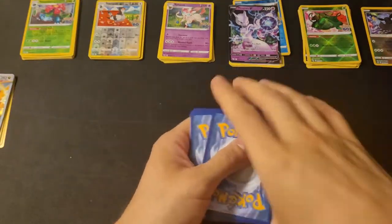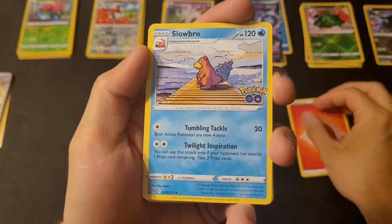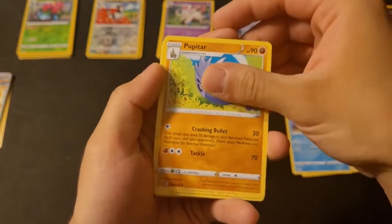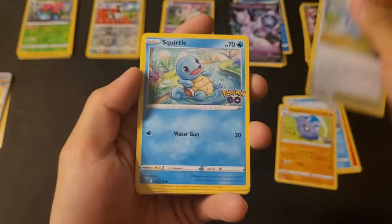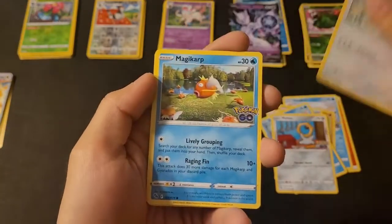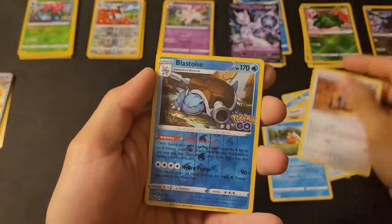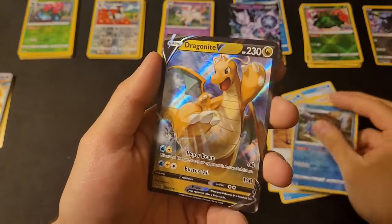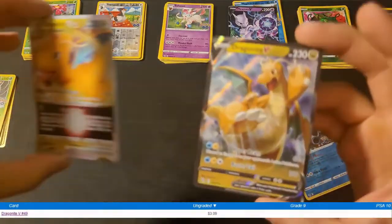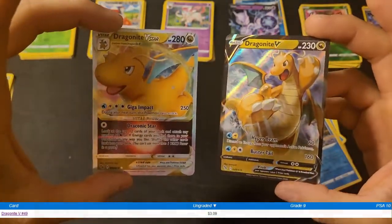This is the last pack — let's see if we get another Radiant or a Radiant Charizard since we're seeing fire. Slowbro, we have so many Slowpokes. Pupitar, Pokéstop, Squirtle, Moltres, Bidoof, Magikarp, Pidove. Reverse holo Blastoise — and then we got the Dragon Knight V and Dragon Knight V-star back-to-back across two packs! That's too good — both of those back-to-back is incredible.